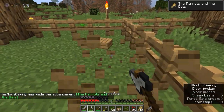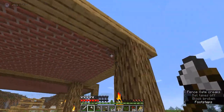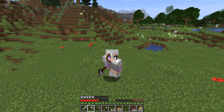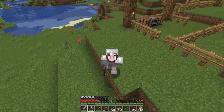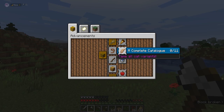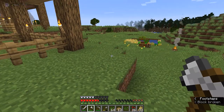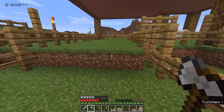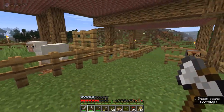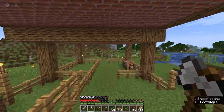Okay guys, so we have a farm built — it is built finally! Took me forever, but we built it. I put some torches on the roof to keep the zombinos and the skelebros out of here. But guess what guys? We just earned another achievement — or advancement called 'The Parrots and the Bats' — breed two animals together, which is awesome! We achieved that by getting these sheep in here, and now we have little baby sheep. Aw, look at him — oh my gosh, he's so cute! What we should probably do is name one of these sheep Jeb. That'd be pretty awesome.